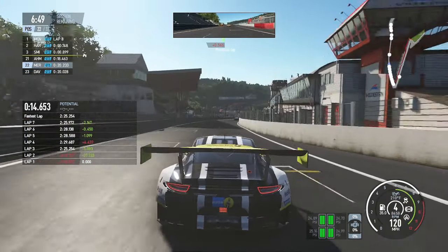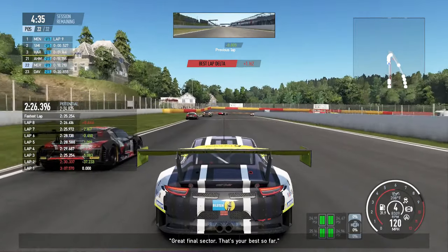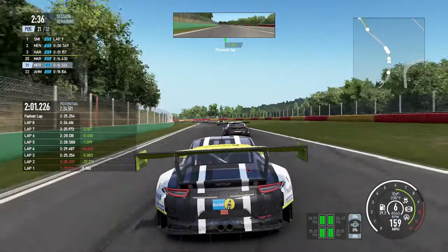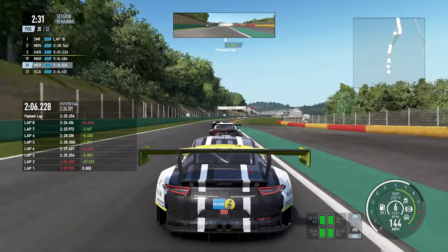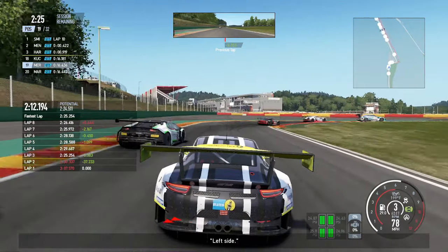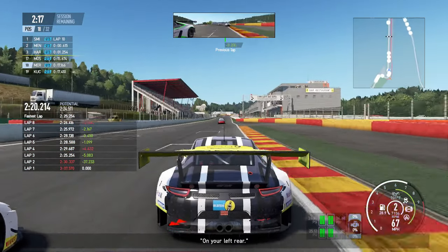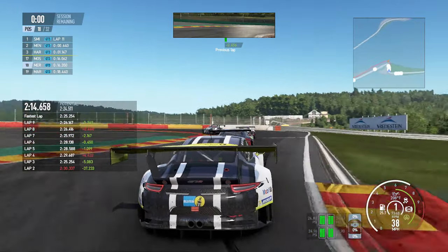Seven hours left into the race, going to gun it and go for a nice lunge. He turns in and tries to block me but I'm able to get around him — up into 22nd place with seven minutes or seven hours quote-unquote left. Four and a half hours left, getting a couple more positions. Two and a half hours left — a car just spins itself into the wall, maybe another AI pushed it. It's neat seeing the AI causing problems of their own. The race isn't just determined by my actions.